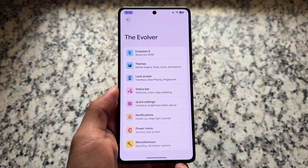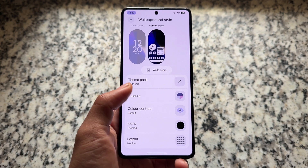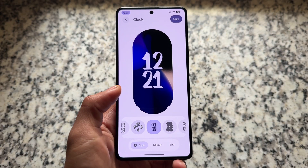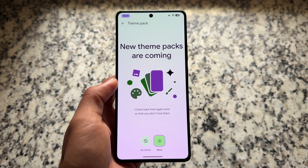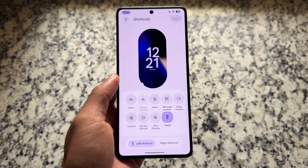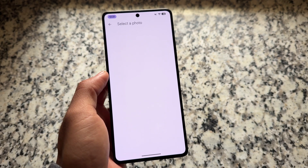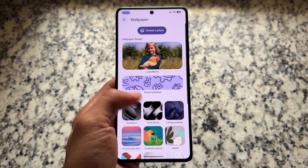This update doesn't have a lot of major changes but focuses on some features that were missing and have been added back. There's also a change in the wallpapers and styles UI — the preview is a pill-shaped UI, not square or rectangular. One more thing is the theme pack, which is available in Pixel devices for a few months now and is also available in Evolution XOS. It also has support for wallpaper effects, so you can use those on your device.